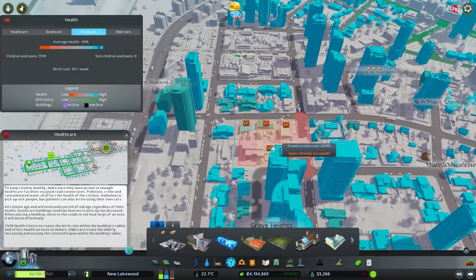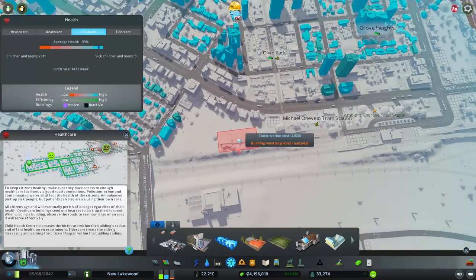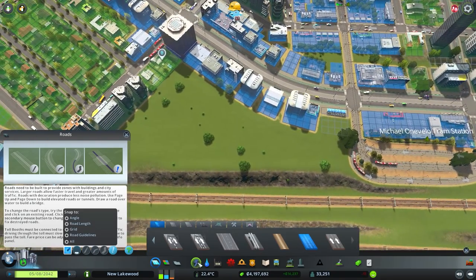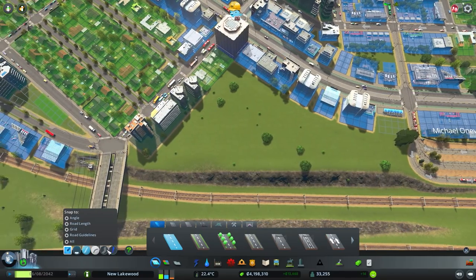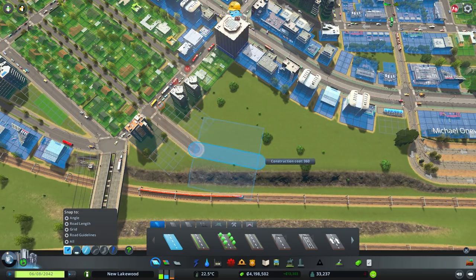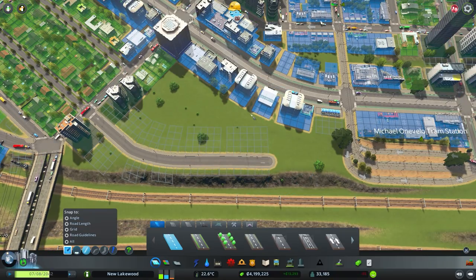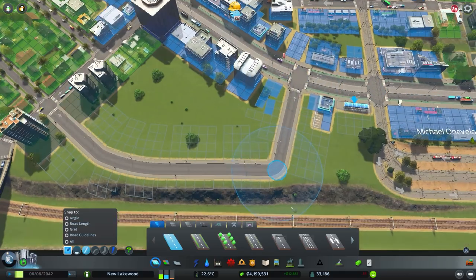This is in our big condo network so more child care coverage is justifiable — we've got a lot of people here. Let's do some death care and child care in this corner, connect this dot, and make a park out of the rest. We'll just freehand that road and come in with enough spacing between these two that we won't run into problems.